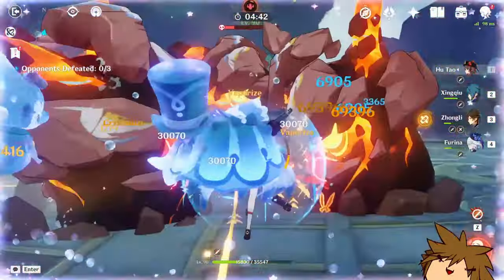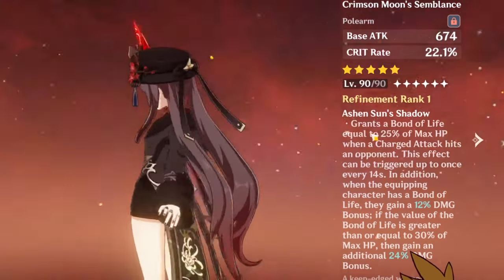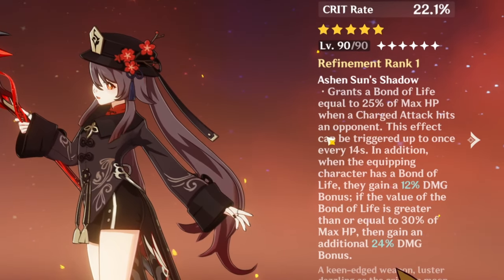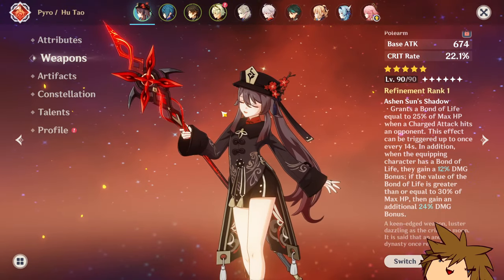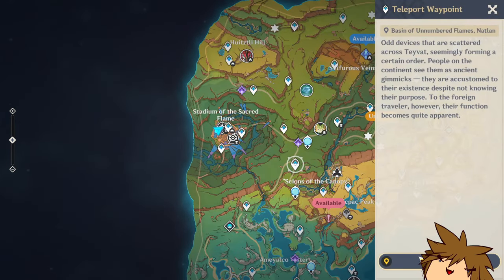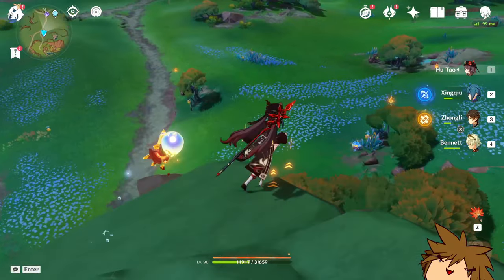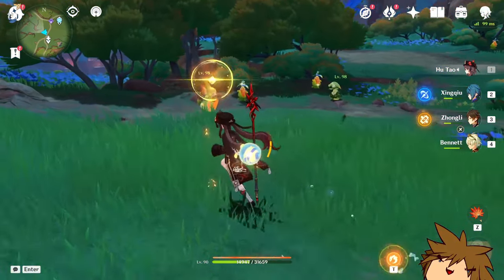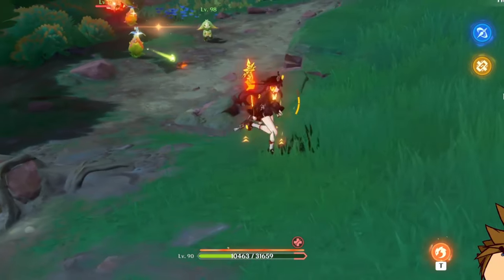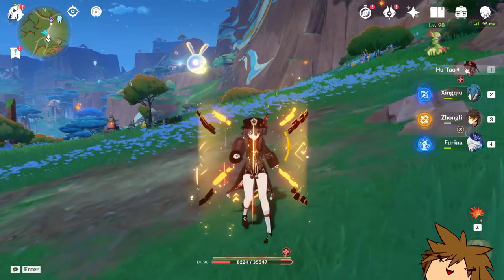Let's see if I can try to replicate that in this video. I don't know how I'm going to achieve this, but I'm going to try. With this weapon, we can enable Bond of Life by using a charge attack. What this weapon does is that after getting the Bond of Life, you also gain a damage bonus. Let's find an opponent and test this out — it should work, I don't see any reason why it shouldn't. After a charge attack... yeah, there we go. I got a Bond of Life right there. This is good. I need to replace Bennett out of this, but we can see that Bond of Life does in fact work.